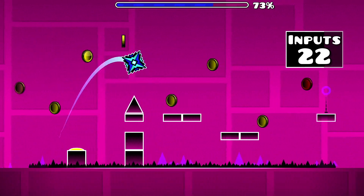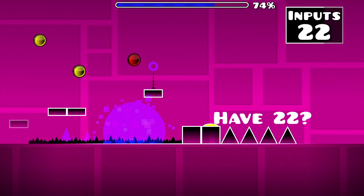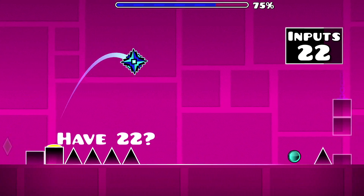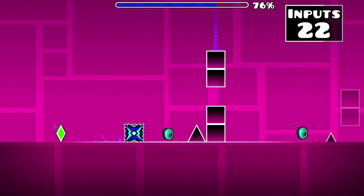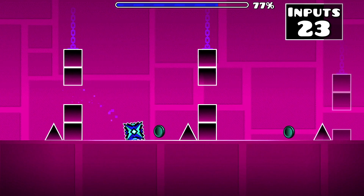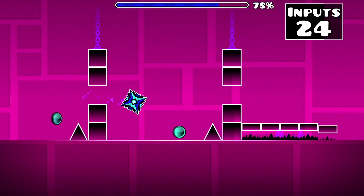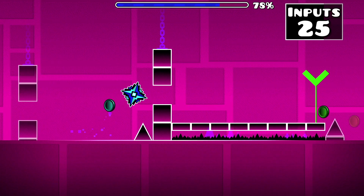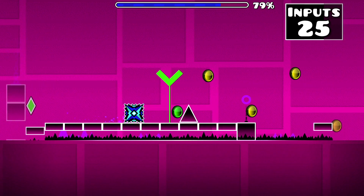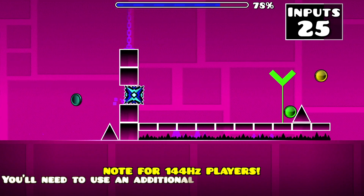If timed right, you can hold your input along these two jump pads in order to perform two additional jumps. When you release and fall onto the next jump pad, at this point you should have 22 inputs. You'll then approach three sets of column blocks, all of which you'll simply tap — attempting to jump and hold at the right time sadly provides no benefit. After all, another precise timing awaits you just ahead, so you'll have to be prepared for it.